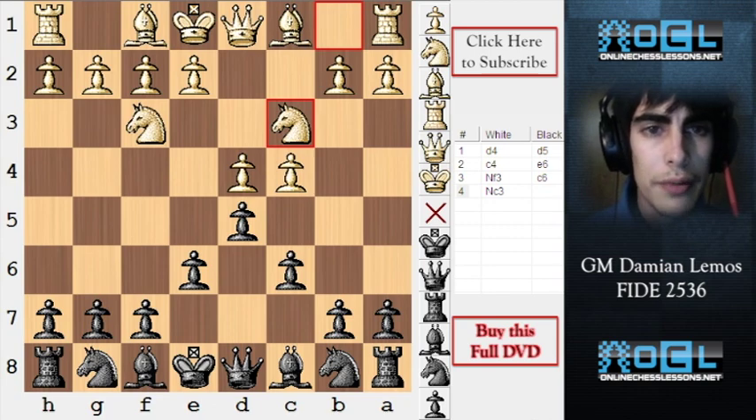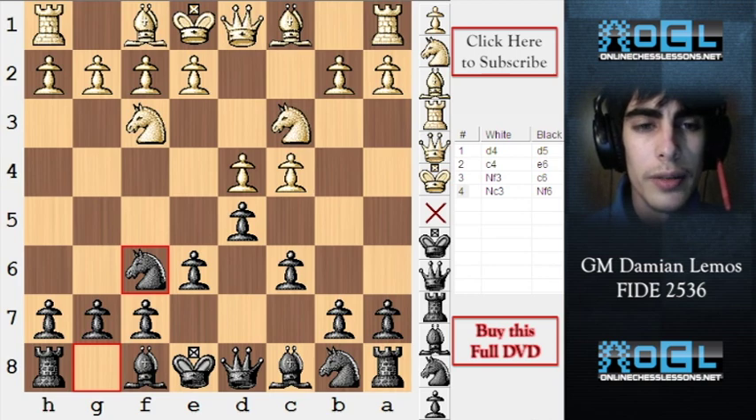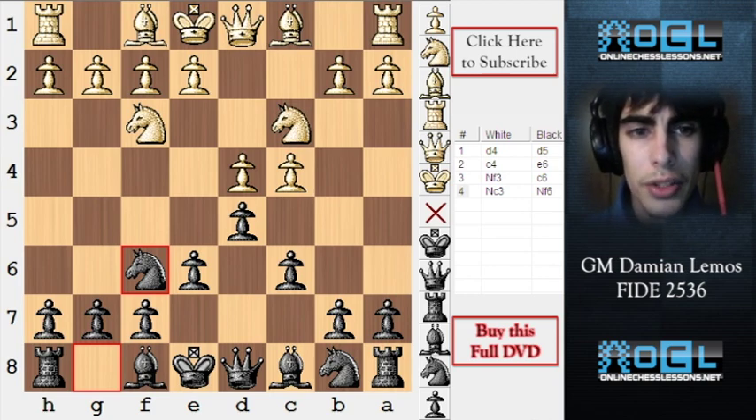After Nc3, black can always play N6. And then by transition we are getting a very famous position from the Semislav defense.